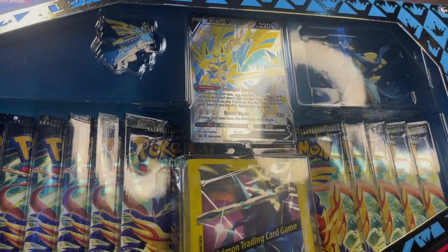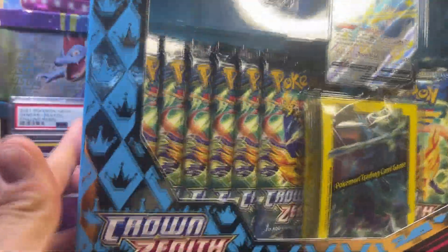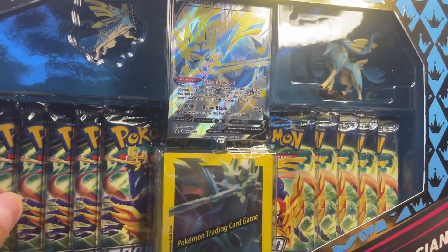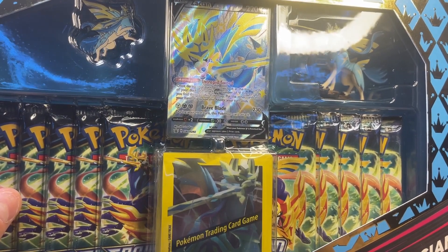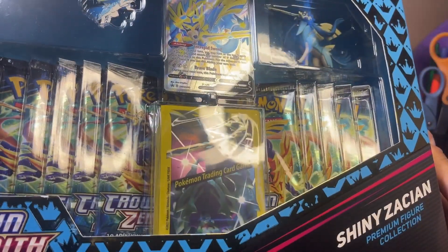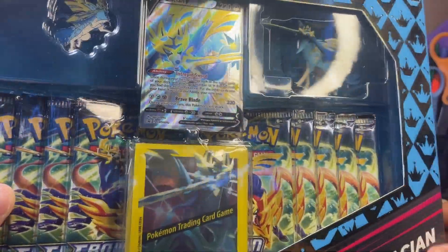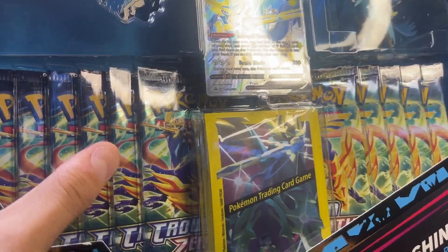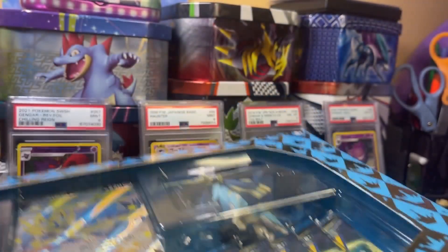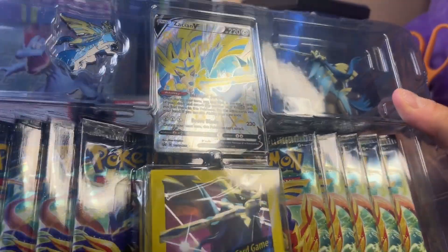What's going on guys, Pokegelo here. Today we got a new Shinization Premium Collection Box unboxing from Crown Zenith. This is a newer box — Crown Zenith is the final Sword and Shield set that came out. This box is around $55 to $60, about $56-57, MSRP is like $60 at most stores. It's a big box with 11 packs, so this is going to be a lengthy video.